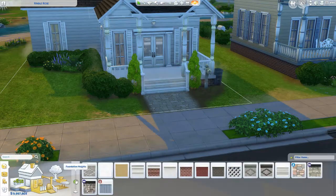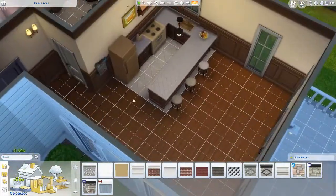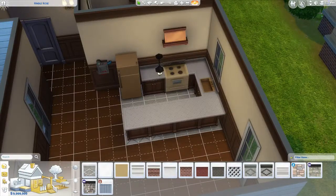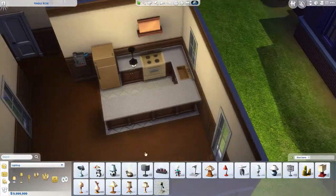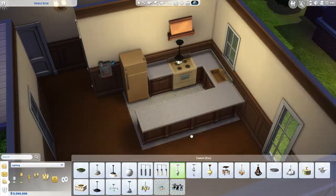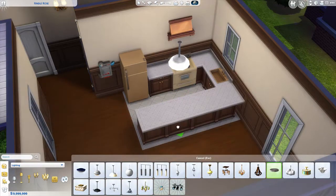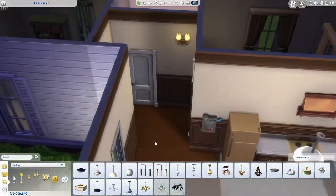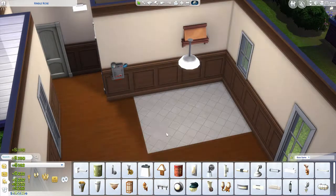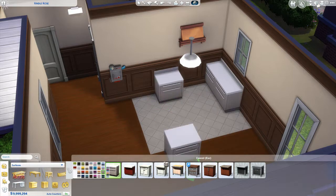Adding something like a basement is against the rules — foundations don't really get changed in real life, and the idea was to keep everything pretty realistic. I thought about just changing the color of the cabinetry; I know a lot of people would do that in a real renovation, but I really didn't feel like these cabinets matched the theme I was going for. I wanted something more modern and these are kind of old-fashioned. You can see I'm placing the lights directly over where they were, because in real life if you put a new fixture up it would be in the same spot.